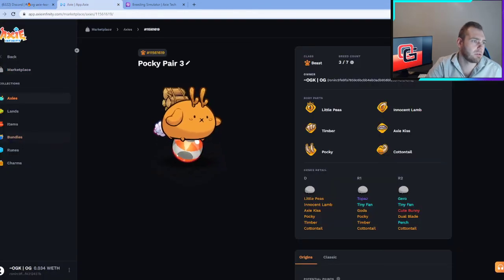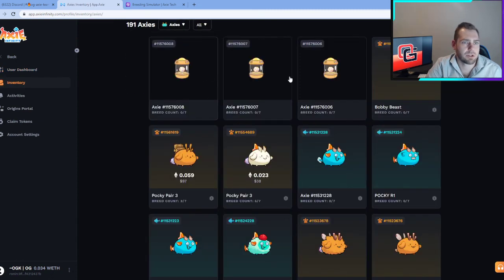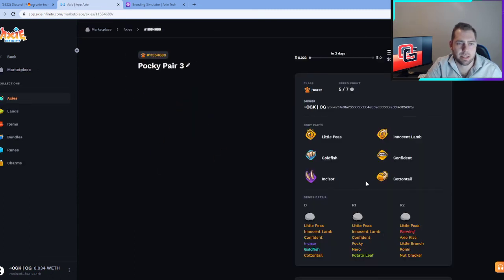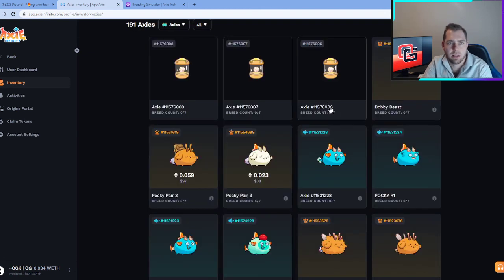We can go back into our Axies and get a breakdown of the parents if you want to see that. But there you have it — that's how easy it is to breed these Axies. We only need one of these eggs to hit to basically pay off the breeds. Fingers crossed, and we'll be back with another video in a couple of days to give an update on how these eggs turn out. Hope everybody enjoyed, and we'll talk again soon. Peace.